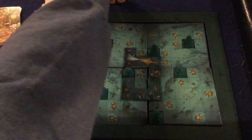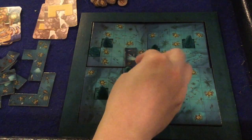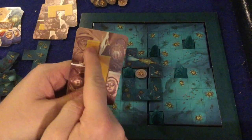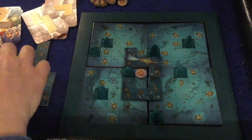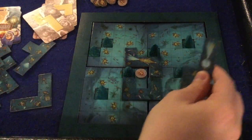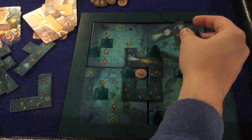I take one of these little two tokens and put it there to let me know that I scored two points. So now we've got this next symbol to play.